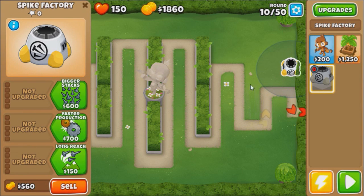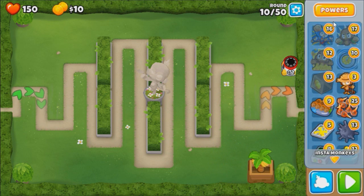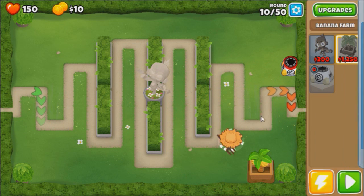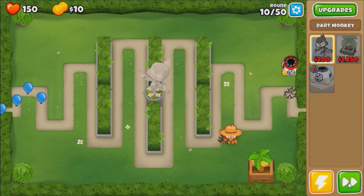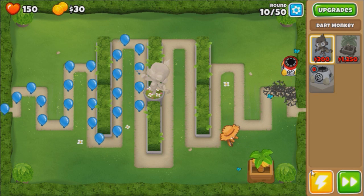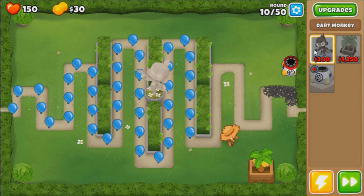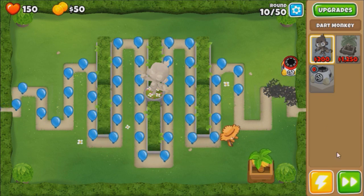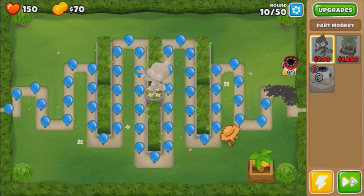Of course we'll start with the spike factory, 1-0-0 - we got no MK by the way. So the only reason you can do this is because MK still doesn't have a way for you to disable upgrades for the dart monkey. If they wanted you to use dart monkeys or juggernauts only, they would cross out some paths, so you wouldn't be able to use the crossbow or the triple darts, but you can. I think this challenge is doable without needing any juggernauts or spikes at all.